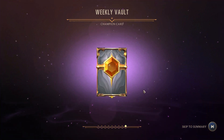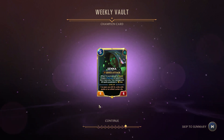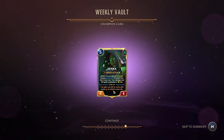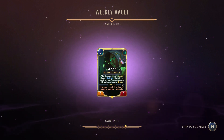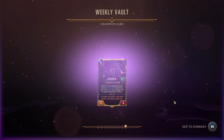And last but not least, we got the champion card — we just got Senna! That's what I'm talking about — that is pretty cool, because I do have Lucian already and I just didn't have a Senna, so I can make a pretty fun Lucian-Senna deck. In theory I can — I don't actually have a ton of cards. But anyways, that's the Weekly Vault.